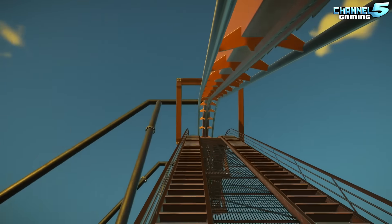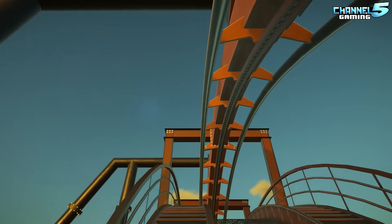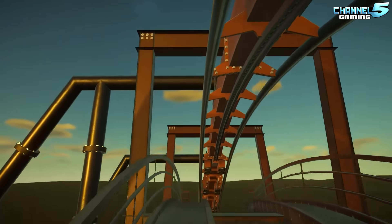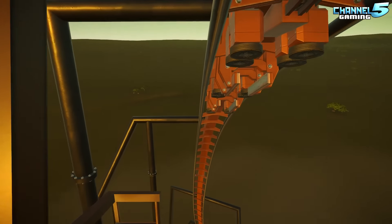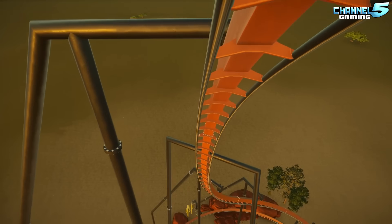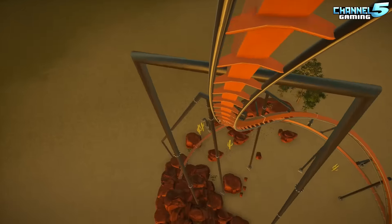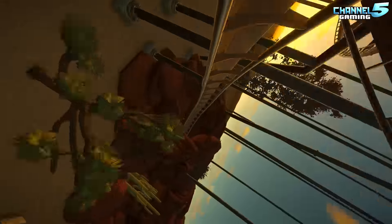I think this is the slowest lift. If you increase the lift speed it might increase your excitement rating a little bit, and it'll also reduce your queue times. So that might be something you want to do if you place this down in your parks. Big drop right off the bat — look at this! This looks awesome. Sideways — whoa, that is intense.